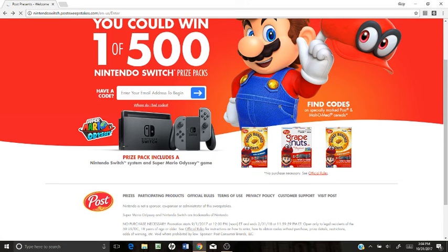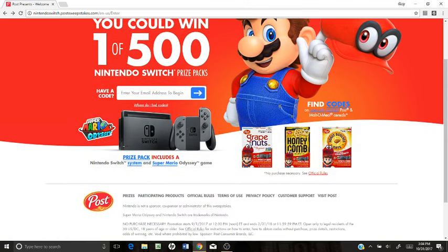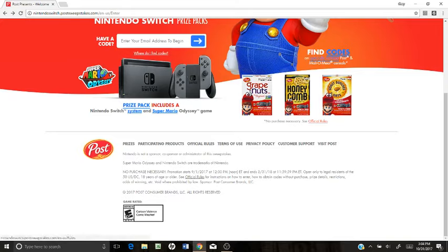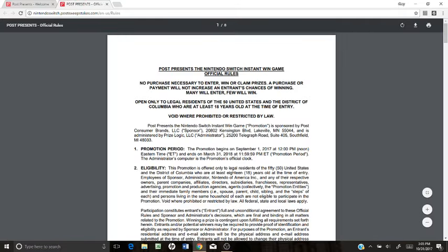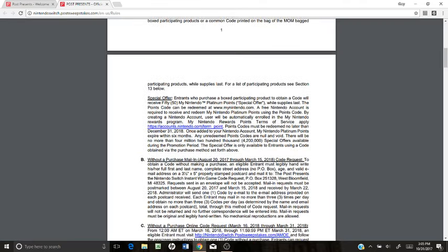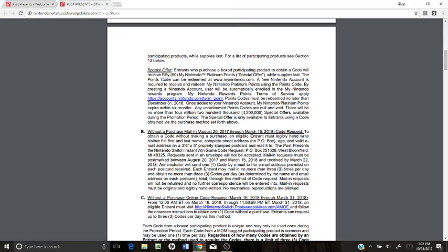As I said before, you find the codes on the different cereals, but there's also another way you can do it to win a Switch and a Super Mario Odyssey. We're going to go down to official rules — normally you don't want to read the rules, but there is something really handy in here that you're going to want to notice. It's trying to promote different cereals so they can get money, but there's another way to get codes.